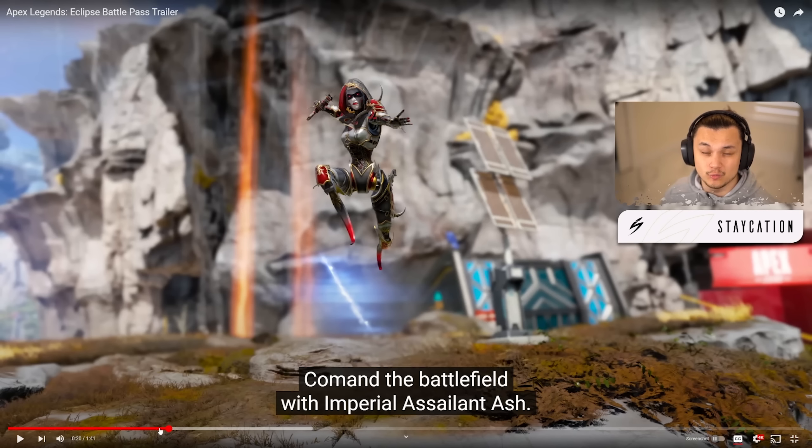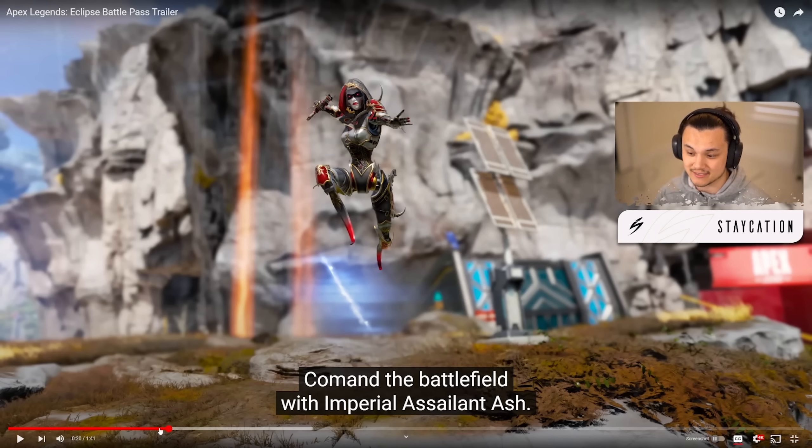Other than that we didn't get too much more regarding the map. I feel like we saw a lot of the POIs in the other trailers, and they also dropped an entire news article showcasing every POI. But in terms of cosmetics, we get this Ash legendary skin — it's really nice. Ash doesn't have a lot of legendary skins to be honest, and a lot of the newer legends don't even have skins.